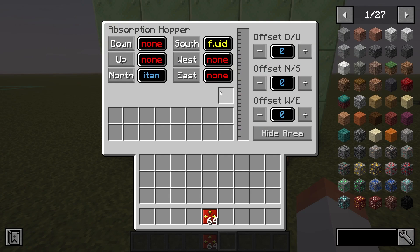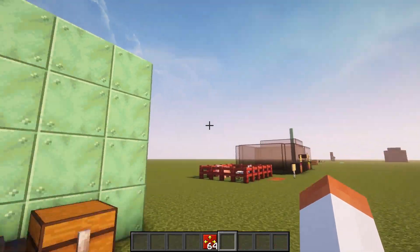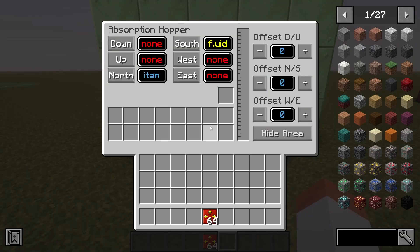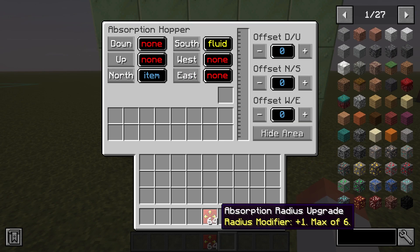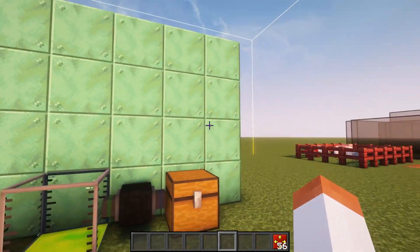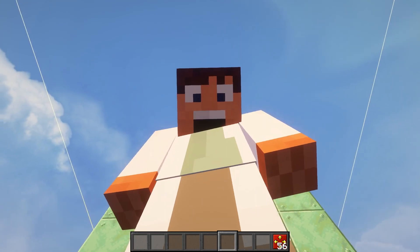Inside the GUI we have one empty slot for an upgrade. If you press the show area button it will show you the 7x7 range. If you want to increase it you can use the absorption radius upgrade. For each of these upgrades it will increase the radius by one block in every direction, and you can put multiple upgrades up to 6 in order to increase the range.